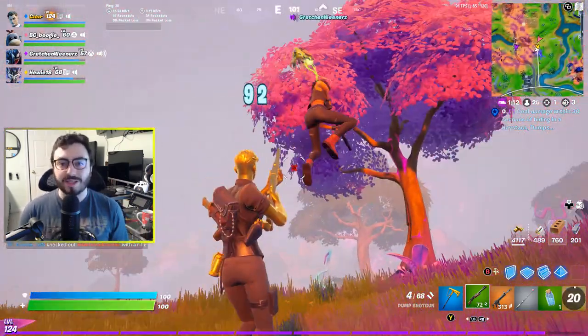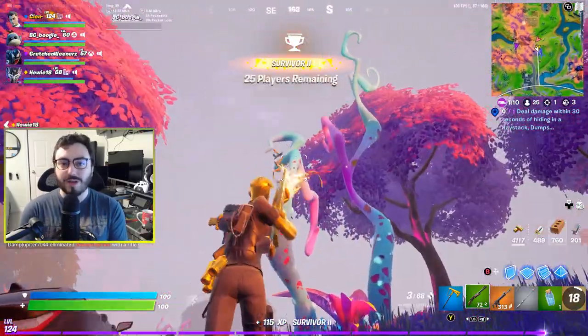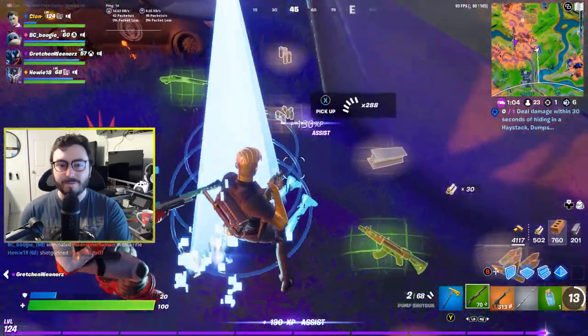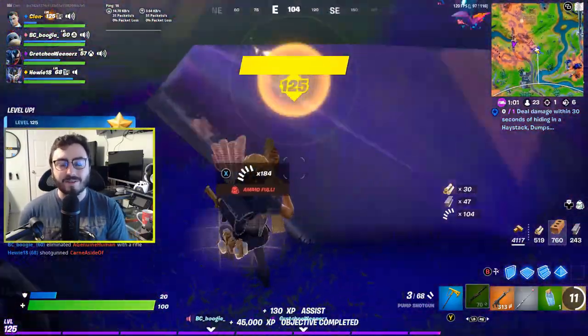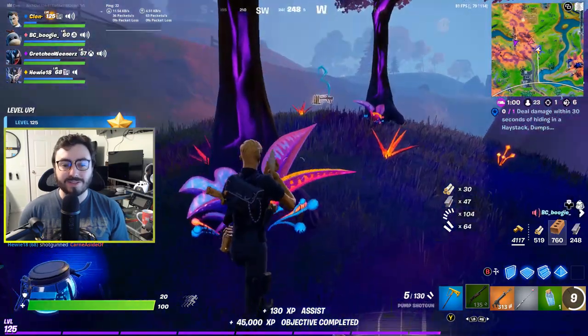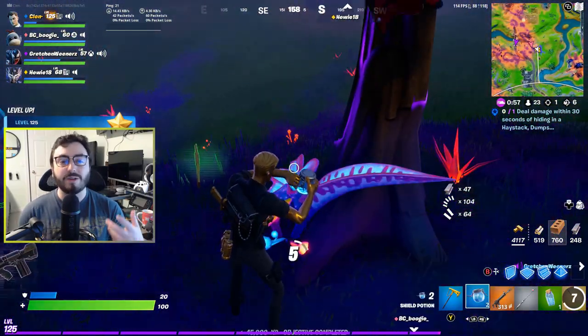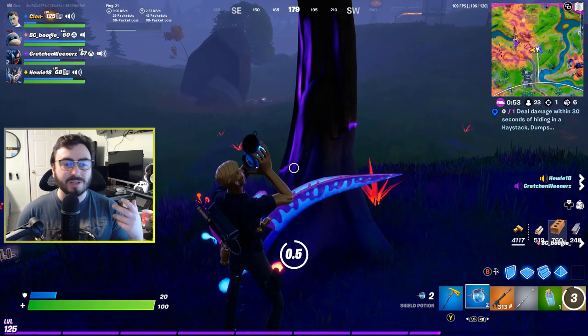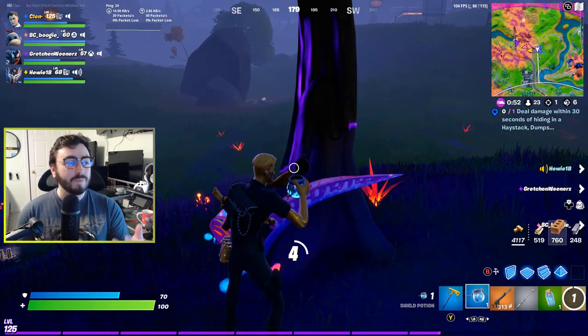I feel like aim assist also helps a lot. I do play on controller and aim assist really does help against opponents at medium range. That's just the reality of the situation — aim assist does help, especially with the combat. As for learning how to control the recoil, just load up in creative, take some time on some targets, take some time on the new NPC devices, and just fire away.